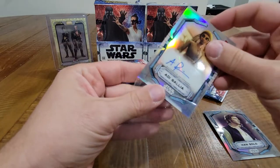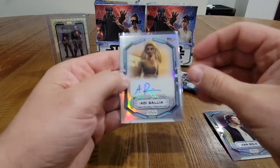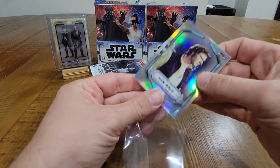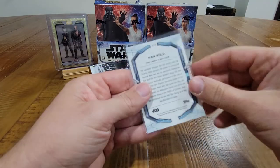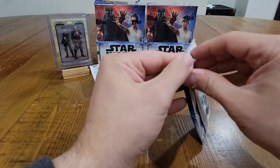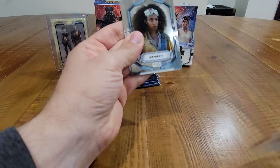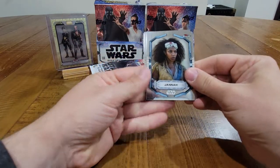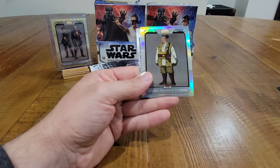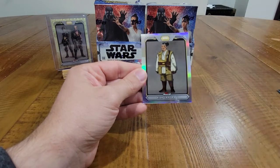One thing I wish this set had a little more of was the classic characters, but I know they're going for more modern cards in this one so that's okay. We have Jannah, Han Solo, Even Peel, Ram, Jammer Ram High Republic refractor insert, and Mon Mothma. Again, a lot of these cards will probably be going up on my eBay store in the next week or two — check it out or feel free to message me on eBay if you're interested in anything before I get it up.